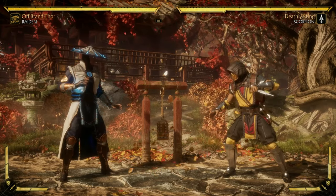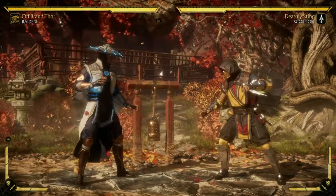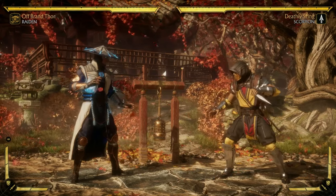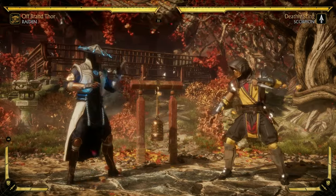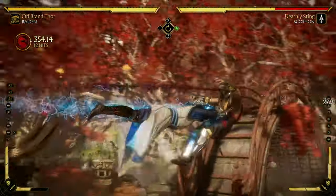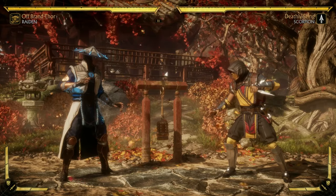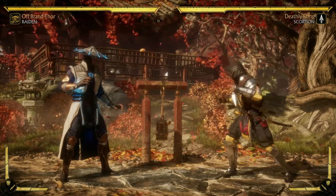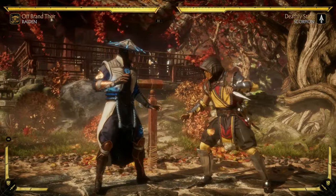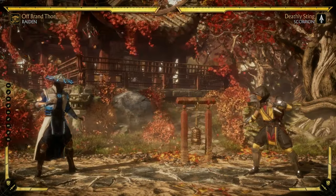Mortal Kombat 11 does have ways to pop up your opponent including special moves and meter burning them, but Mortal Kombat 11 is a very grounded game. You had to rely on crushing blows to really get some good pop-ups and combos going. As you can see, we used a crushing blow to pop up the opponent, allowing us to continue the combo. But Mortal Kombat 11 does not have specific aerial combos like MK1. It's very grounded, very neutral — that's just a very different gameplay style.